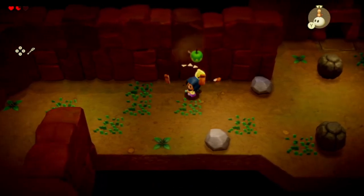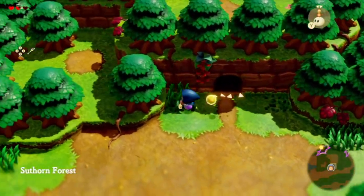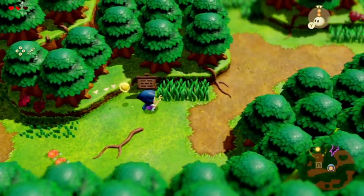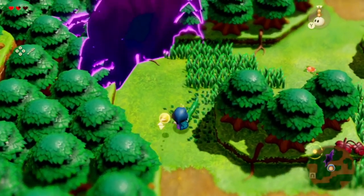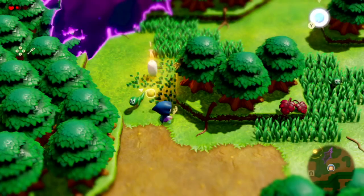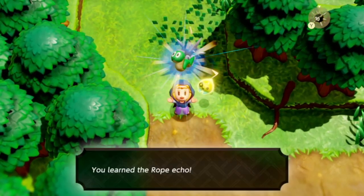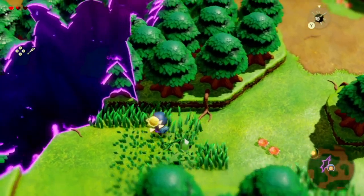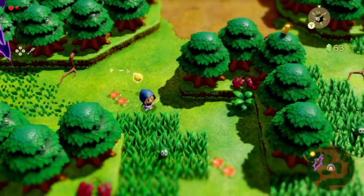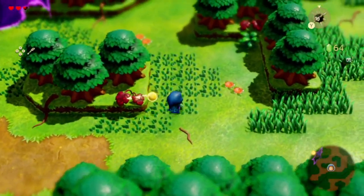Can we get any hearts if we break these pots? We can get another one of those. Let's move on forward. So we got this rope echo — pretty sure that means we'll be able to rope something towards us. Yes, we got a heart at least! Now we don't have to hear that annoying beeping anymore.